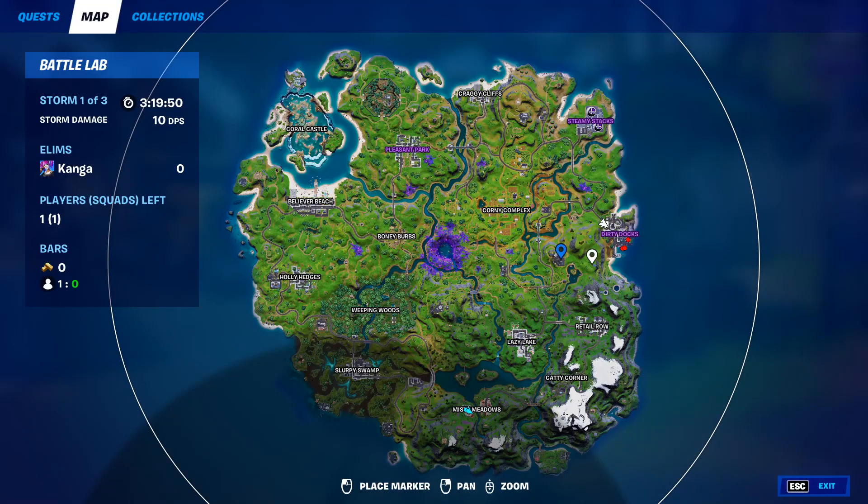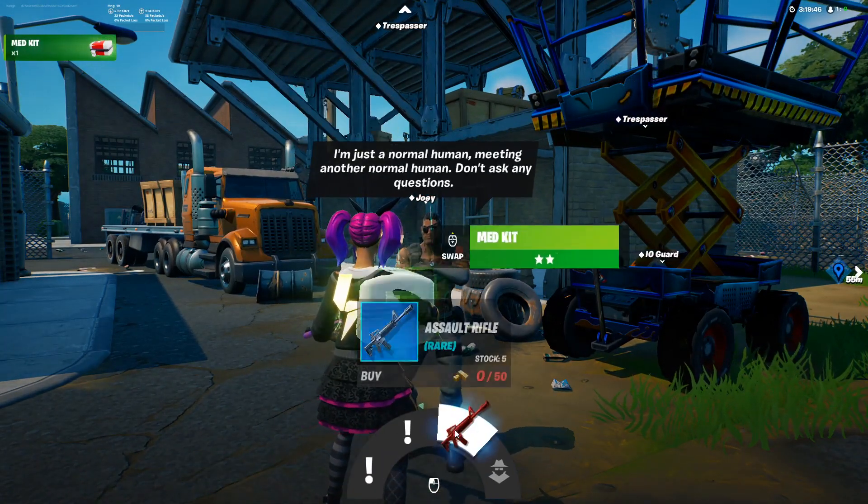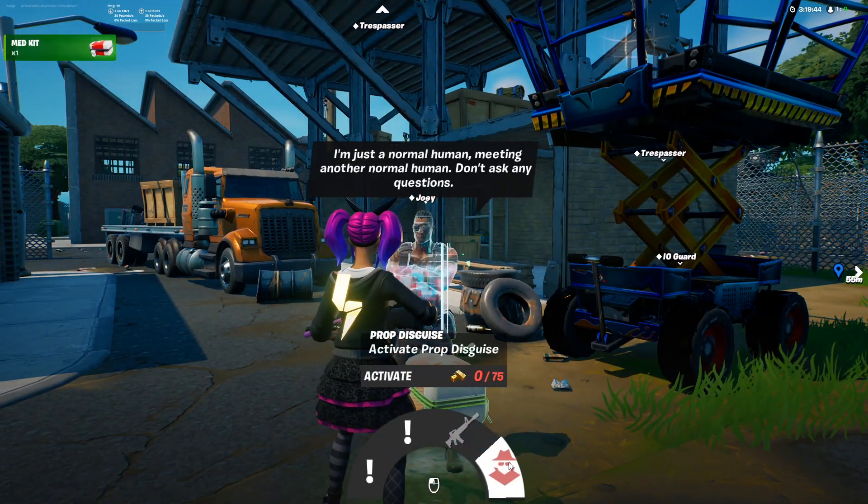NPC number 8 is Joey and he can be found in Dirty Docks. From him you can get two different quests, you can buy an assault rifle, and you can also activate a prop disguise.